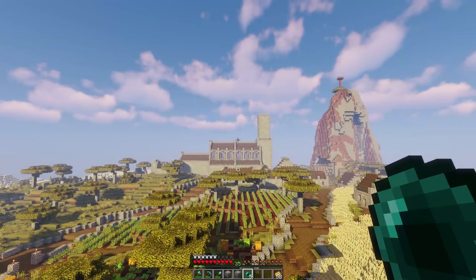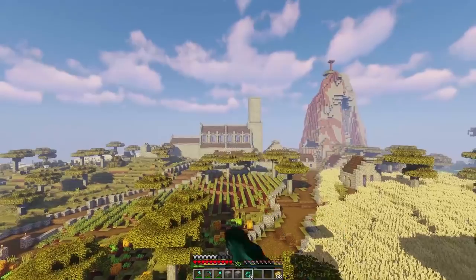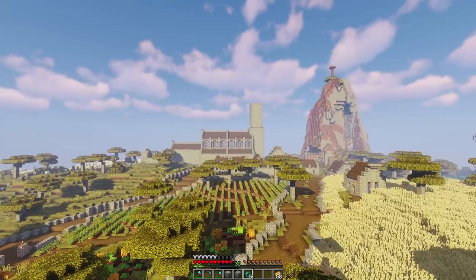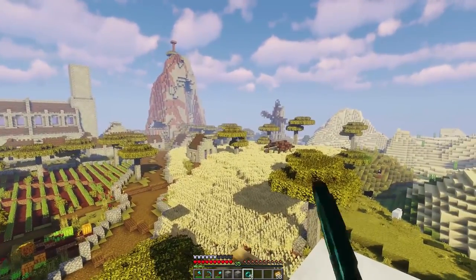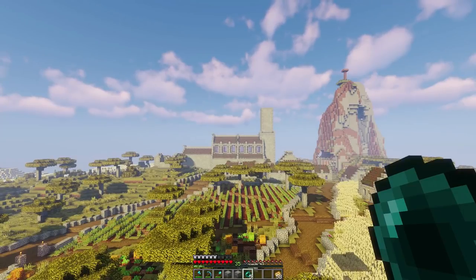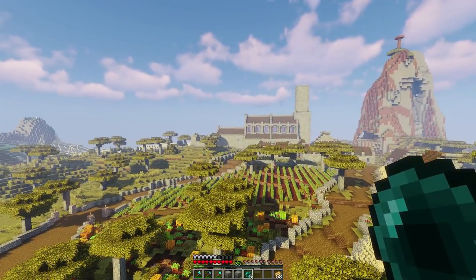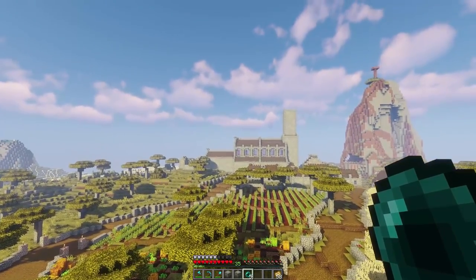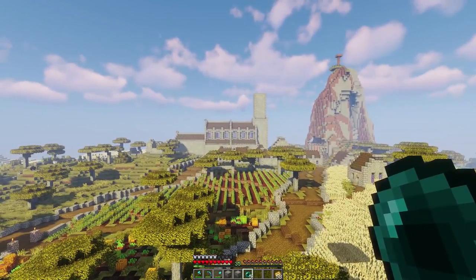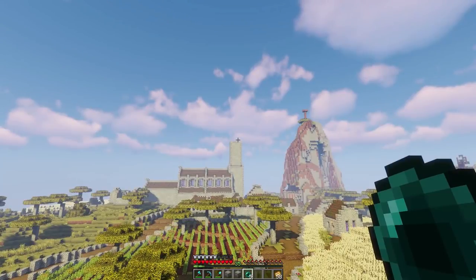Hey guys, welcome to another episode of Brew and Build! Today we are working on the temple. Last episode we built up the temple — we also built something over there which we'll look at in just a second. We finished off the walls except for a few; the back end of that portion and the back end here, but overall all the walls are done.